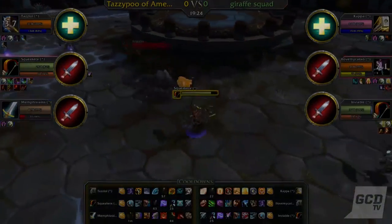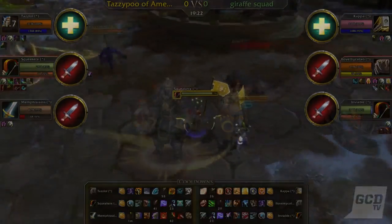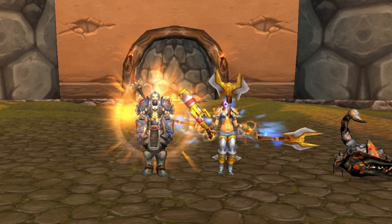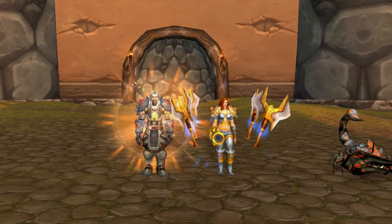Each player has abilities on a cooldown timer that can do burst damage or can reduce damage taken. We call these abilities offensive and defensive cooldowns.